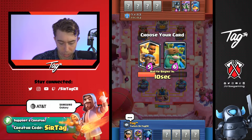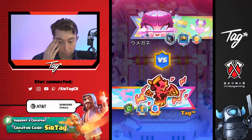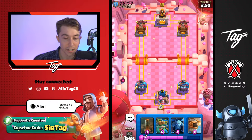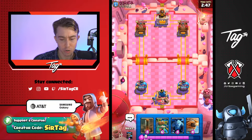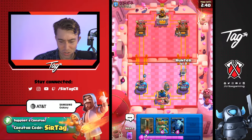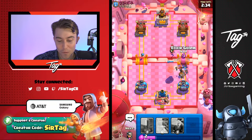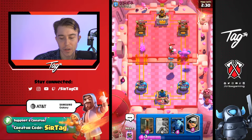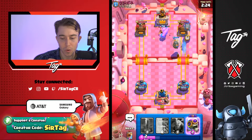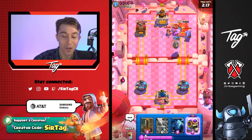It's important for us to choose Goblin Giant here because it's going to be able to kill the Guards and maybe break through. But he's got Fisherman and I gave him Fisherman — so maybe it would have been better not to do that. Goblin Giant is one of the most reliable win conditions in Clash Royale and generally one of the best win conditions to pick in every draft game mode. If he doesn't have Lightning, we're fine here. I'm going to go for Elixir Golem. You have to think of it as a seven Elixir card because you're giving your opponent four Elixir.